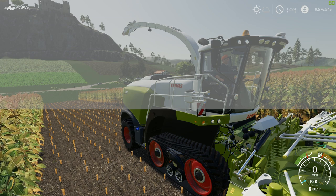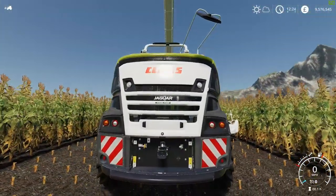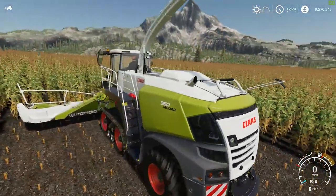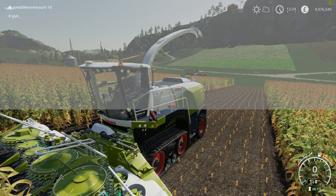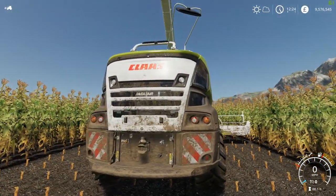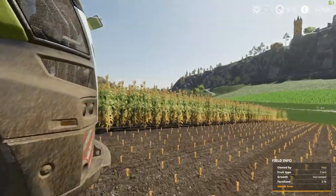Let's do gs add wear amount 10 — not too much going on here, just a bit of chips on the edges where you'd expect. I believe most of this thing is made of fiberglass anyway, so it's only really the chassis that's metal. Not gonna be too much to chip. Let's add some dirt — gs add dirt amount 10. That's what the thing looks like dirty. The dirt texture seems to be improved, although I don't really get things that dirty in FS19 so that could be why.